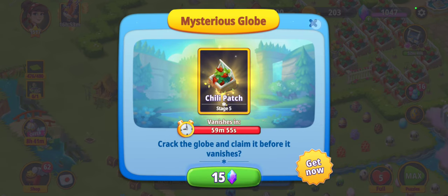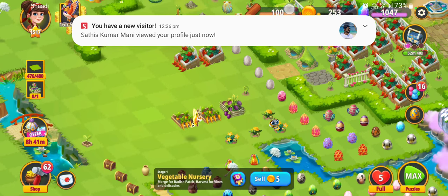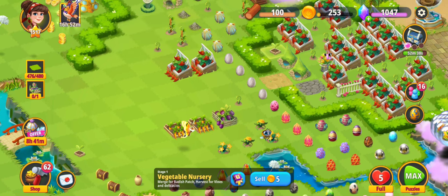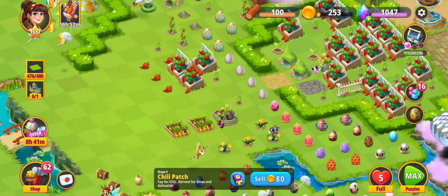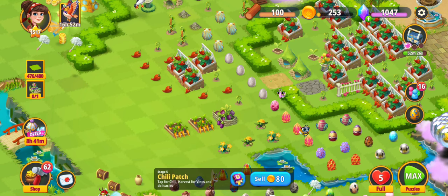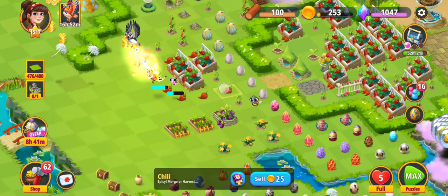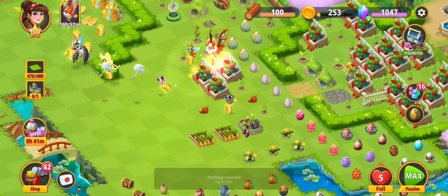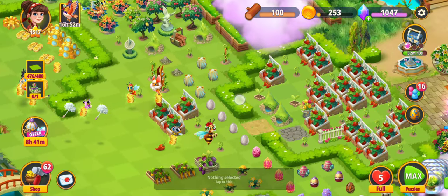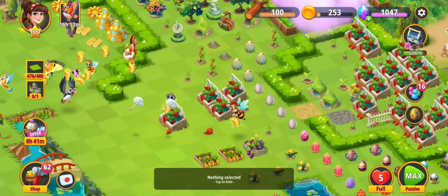Apart from that, there's another thing — I already have a few patches made so I'll just use them. Once you tap on these red chilies it gives a lot of gold, and I use this to make a lot of gold for myself. So this is a good way — I've kept a lot of patches.